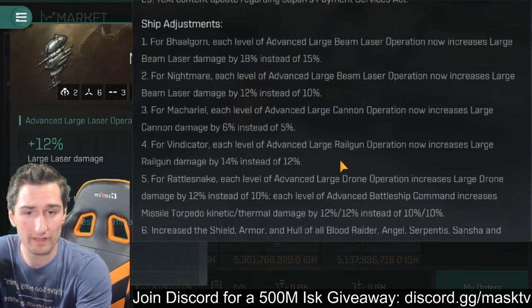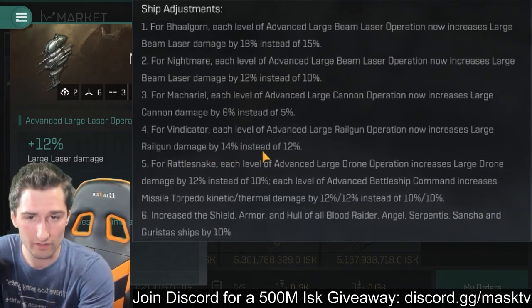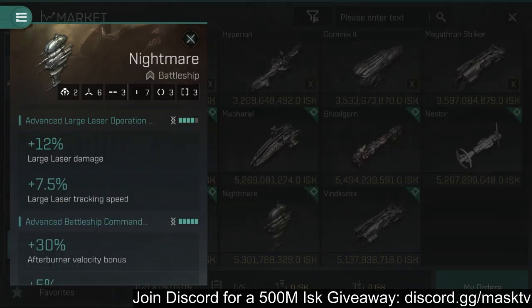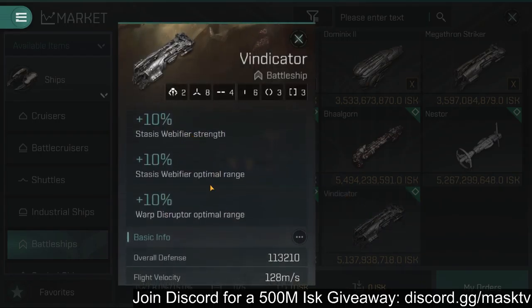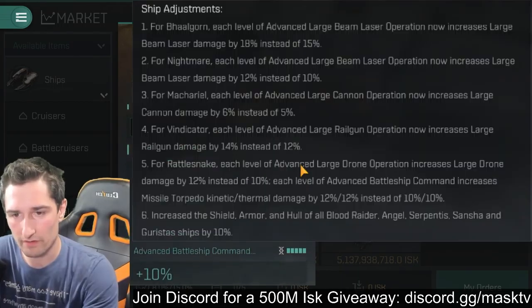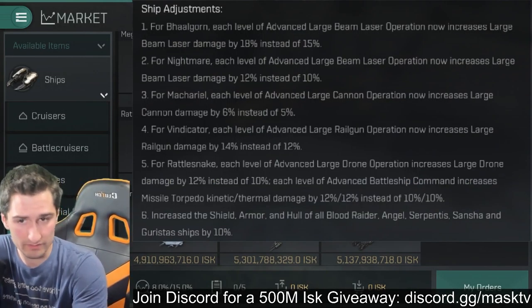For the Vindicator, each level of advanced large railgun operation now increases large railgun damage by 14%, so the Vindicator got a 2% buff as well. That's a ship where you're really going to start feeling it. We already have large railgun damage on the Vindicator — it is a lot about Web of Fire as well — and it's only the one section with modifiers on damage or even the weapon type at all, which is nice.